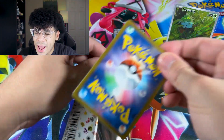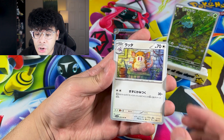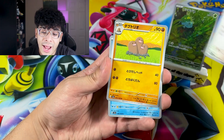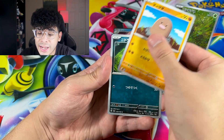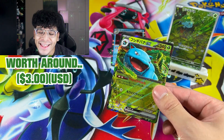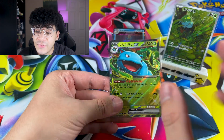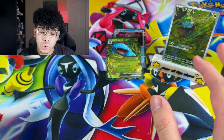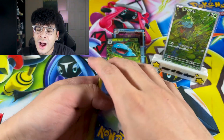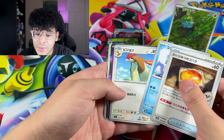I believe this is the third pack. I did the pack trick even though I literally said I wasn't going to. Look at that Raticate — I would not be mad if I got a Master Ball Raticate. We got a Staryu, Diglett, Nidoran. We got the Venusaur EX! Absolutely beautiful — a Venusaur to go with our Bulbasaur. Let's keep this trend going. We got Lord Helix, two of the Kanto starters. We got an Old Amber and a Mewtwo Reverse.